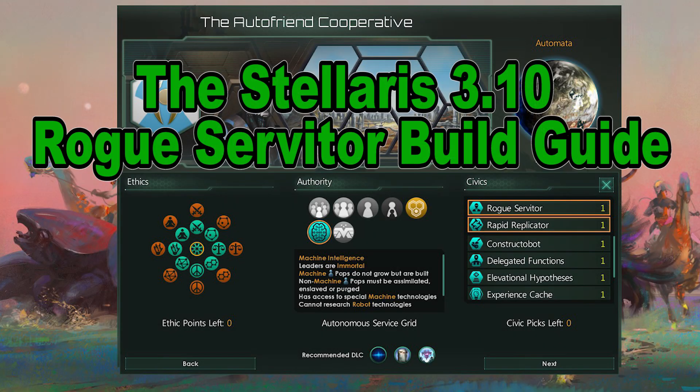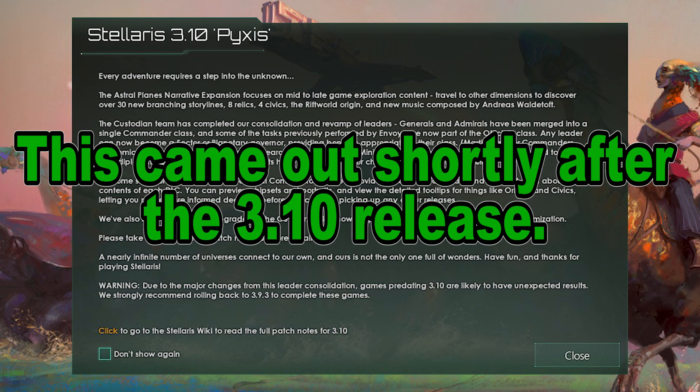In this guide we are going to go over one of my favorite builds and one of the most popular builds right now — I'm talking about Rogue Servitor. This video was made during 3.10. You need the Synthetic Dawn DLC to play this one.